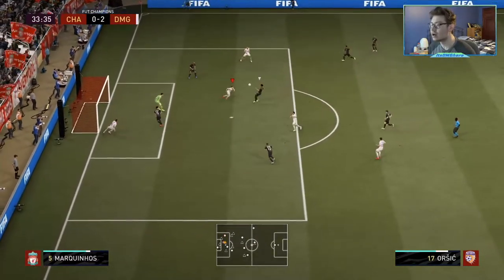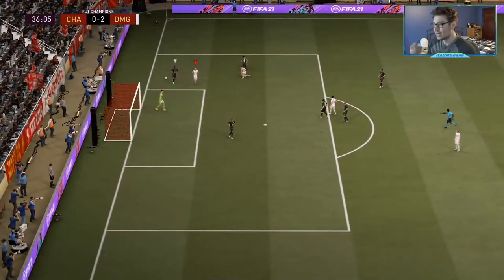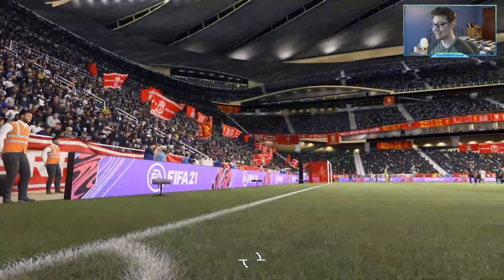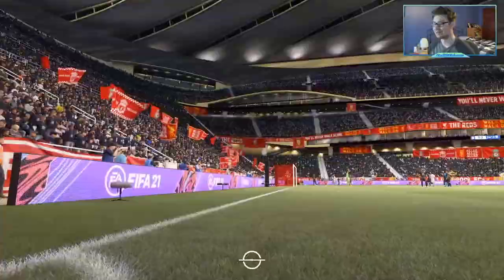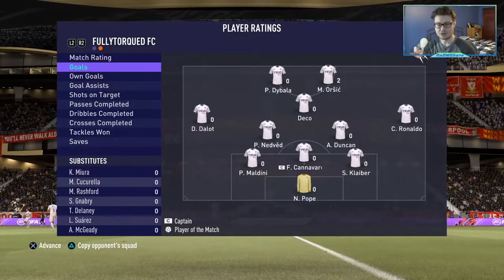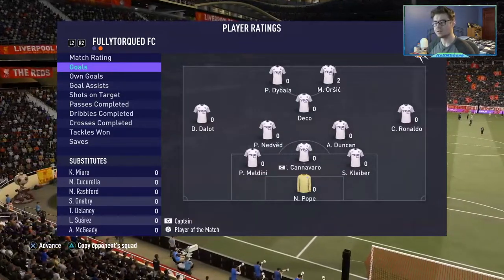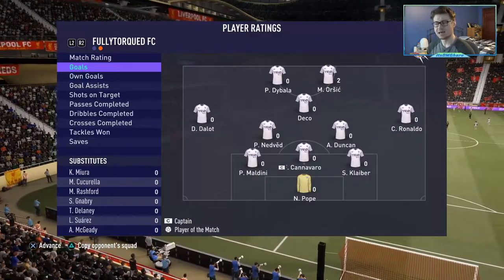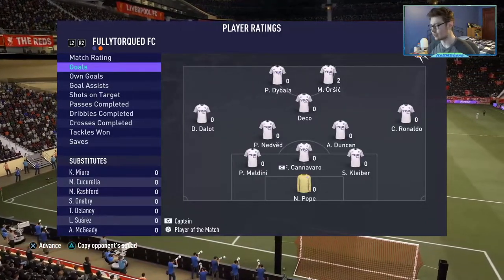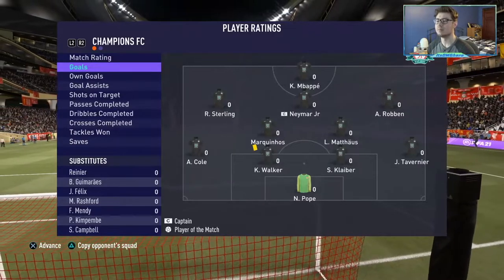Little dink to Orsic — and then he quits. Orsic 9.2, two goals, assists from Duncan. He's been okay. I think he might be better if he just has a little bit more space to roam into, so we're going to try him in a 4-4-2 or a 4-3-3 as well. Kyle Walker got a yellow for the tackle from behind in the box — okay, next game.